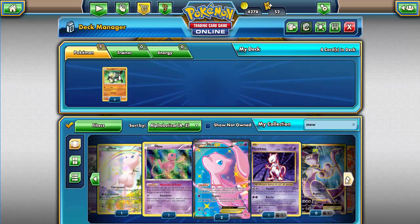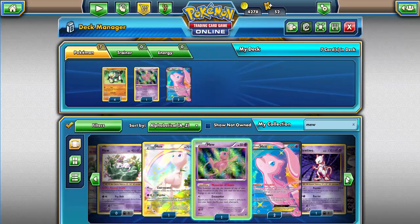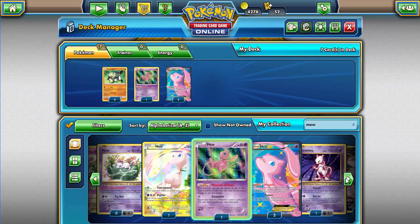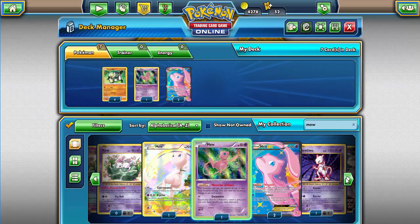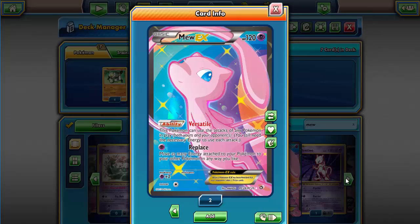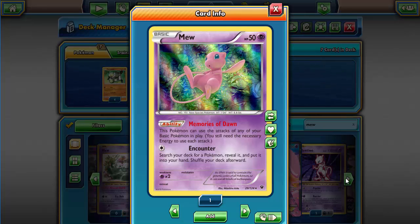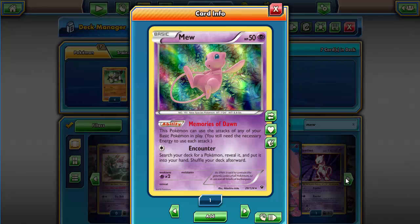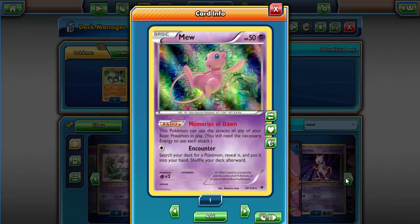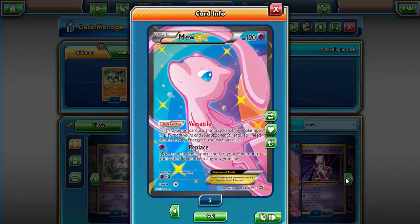Then we pair this up with the lovely Mew. We have a few different choices. Typically most people run this one because it is the easier Mew to get a hold of, but if you're fortunate enough you have Mew EX from the Radiant Collection. We're gonna get our four Passimians and our three Mews, which basically do the same thing except one has 50 HP and the other has 120 HP — definitely the better option. Either way, this Pokemon can use the attacks of any of your Pokemon in play; you still need the necessary energy. The Mew EX can use attacks of any Pokemon in play, both yours and your opponent's, but you still need the proper energy, which isn't a big deal.